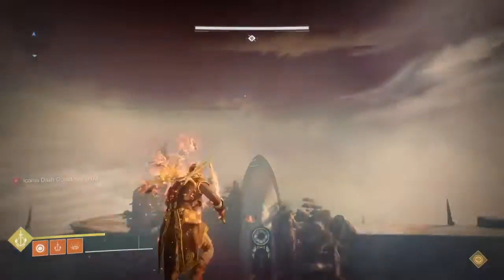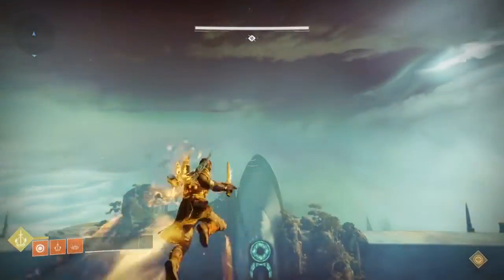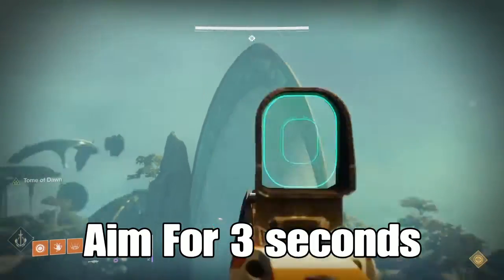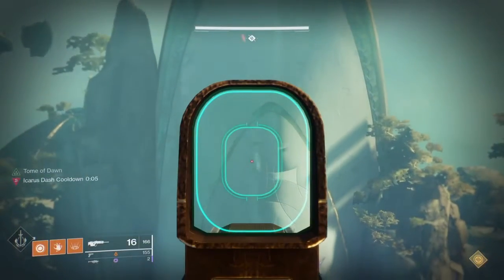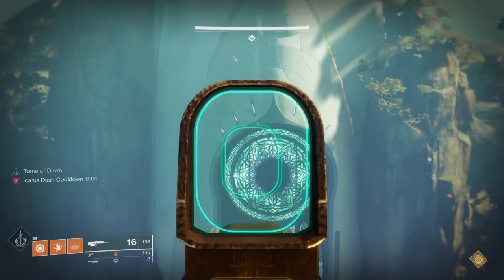Once you jump off, you're going to want to spam your super as far as possible and as much as possible. Once you're done, you're going to want to aim down sights, un-aim, and then re-aim it again just as I did. Once you do that, you're going to want to Icarus dash and repeat the process until you get across the bridge.